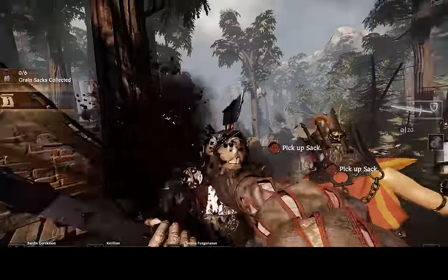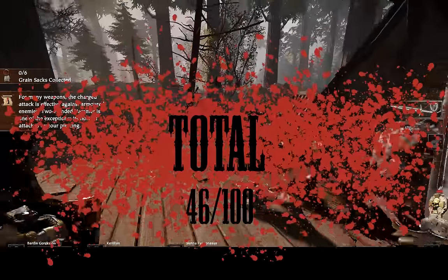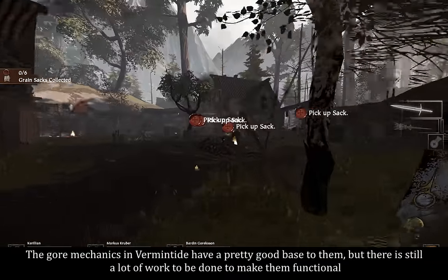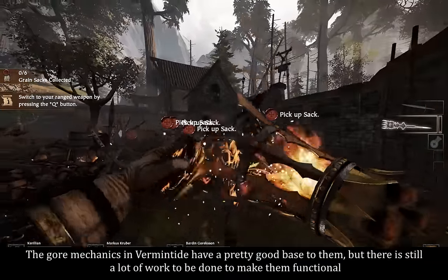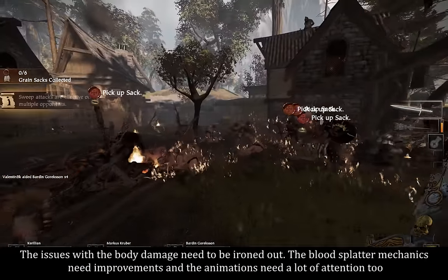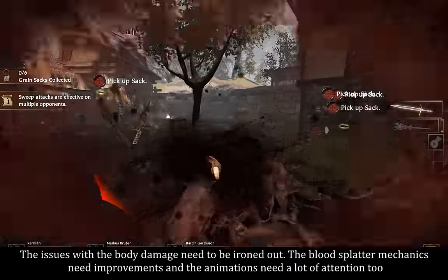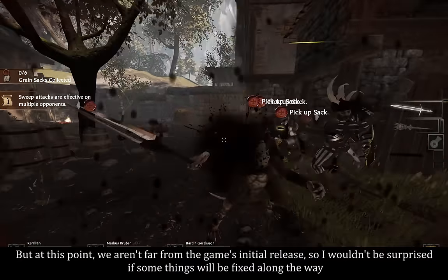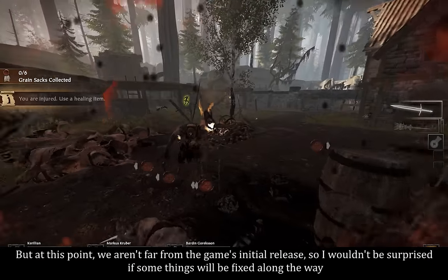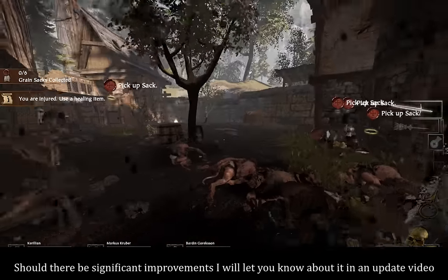This gives the gore system of Warhammer: The End Times Vermintide a total score of 46 out of 100. The gore mechanics in Vermintide have a pretty good base to them, but there is still a lot of work to be done to make them functional. The issues with the body damage need to be ironed out, the blood splatter mechanics need improvements, and the animations need a lot of attention too. But at this point we aren't far from the game's initial release, so I wouldn't be surprised if things will be fixed along the way. Should there be significant improvements, I will let you know about it in an update video.